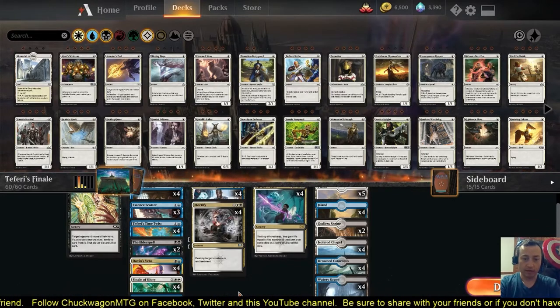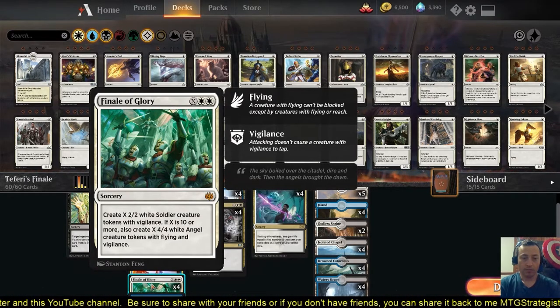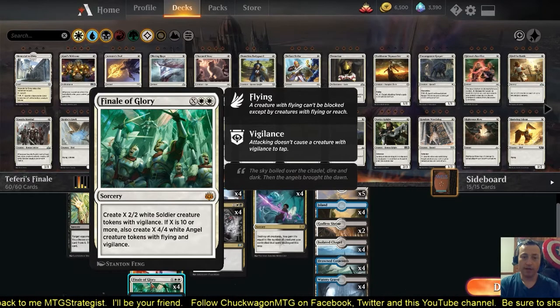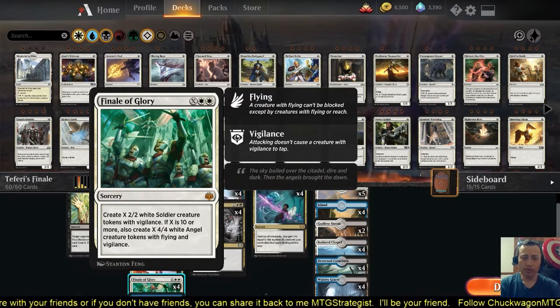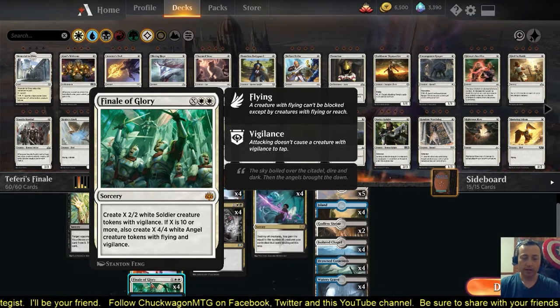We also have our Finales — the namesake of the deck. Finale of Glory is our primary win condition, probably our only win condition. You create X 2/2 white soldier creature tokens with vigilance. If X is 10 or more, you also create X 4/4 white angel creature tokens with flying and vigilance. If you can get this to go off for 10 — which means you need 12 lands — you can do it at instant speed with Teferi and it can't be countered. When you swing in, they're unable to respond with Settle the Wreckage. Even in the early game, a few 2/2s to chump block or attack can do amazing things. Paired with Teferi, it is a formidable foe.